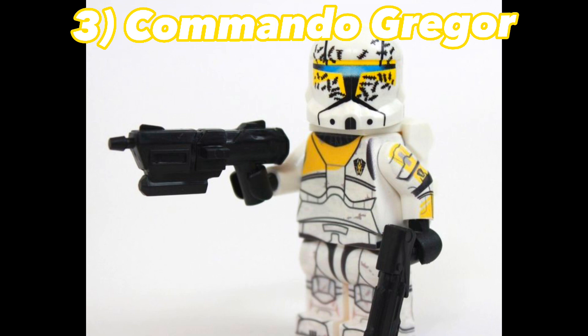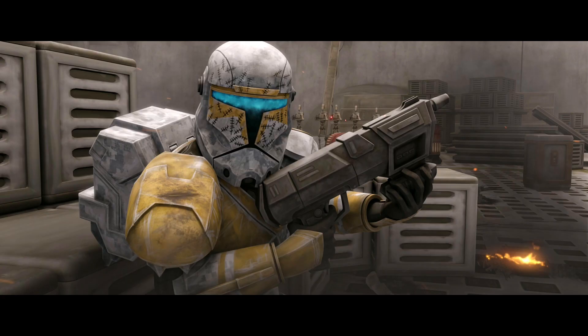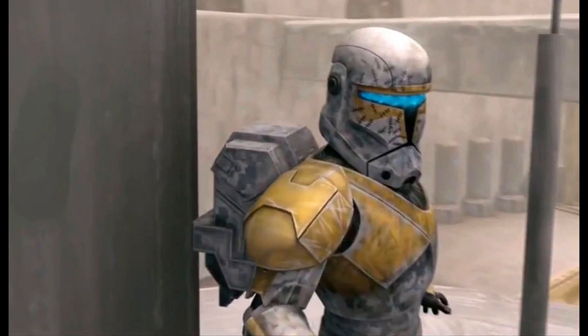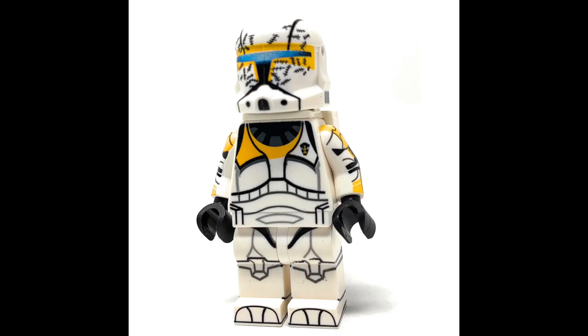Our final minifigure here is Clone Commando Gregor. We saw him in The Clone Wars helping droids escape that random planet where he was working as a restaurant waiter — he just had a crazy crazy scene. We know he survived because we did see him in Star Wars Rebels. There are many customs of him that look great, like this minifigure right here from Nashvegas Bricks — go check them out.